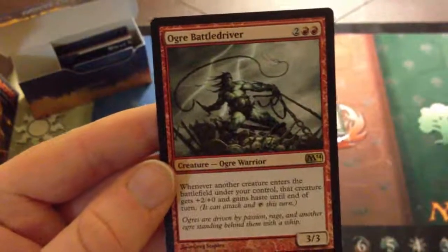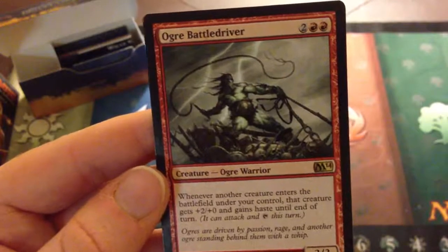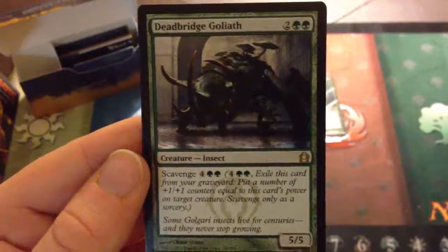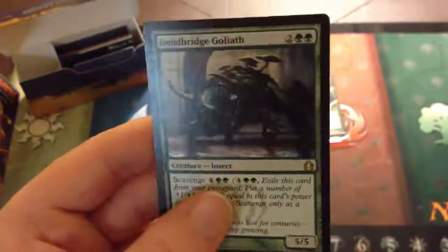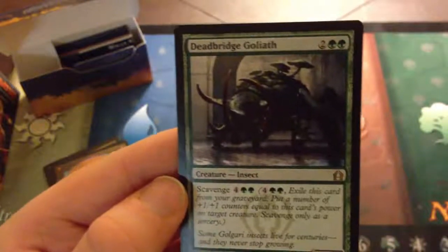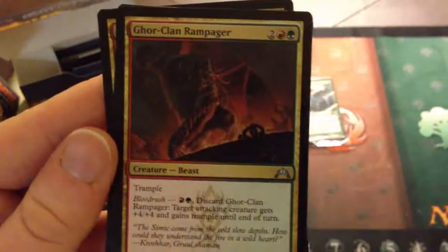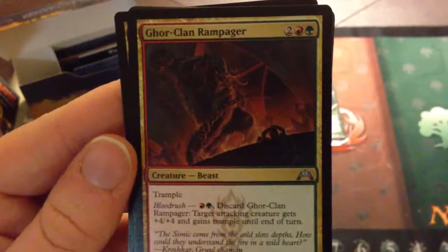Next, Ogre Battle Driver from M14 — double red and two for a 3/3. Whenever another creature enters the battlefield under your control, that creature gets +2/+0 and gains haste until end of turn. Really awesome. Next, Deadbridge Goliath — double green and two for a 5/5 rare with Scavenge at double green and four, where it exiles from your graveyard and puts a number of +1/+1 counters equal to its power on target creature, as a sorcery. Next, and this is completely awesome — four Gore-Clan Rampagers. Red, green, and two colorless for a 4/4 with trample. Blood Rush is a red and green to discard, where target attacking creature gets +4/+4 and gains trample until end of turn. Definitely completely awesome — you can pump creatures like that, or you just have a 4/4 trampler.